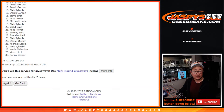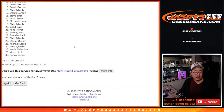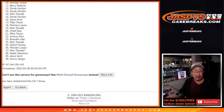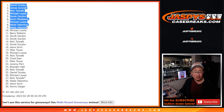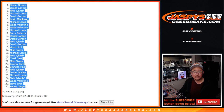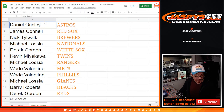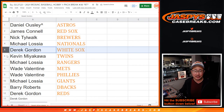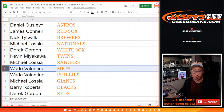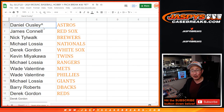Derek, you got a team right there, but for the rest of you, thank you — thanks for giving it a shot, we'll get him next time. Congrats to the top 12 — you have teams: Derek, Barry, Michael, Wade, Wade, Michael, Kevin, Derek, Michael, Nick, Jimmy, and Dan O. Dan got the Astros, Jimmy with the Red Sox, Nick with the Crew, Michael with the Nationals, Derek with the White Sox, Kevin with the Twins, Michael with the Rangers, Wade with the Mets and Phillies, Michael with the Giants, Barry with the Snakes, and Derek with the Red Legs. There you have it. I'm Joe for JazBeesCaseBreaks.com — I'll see you in the next video for the next break. Bye-bye.